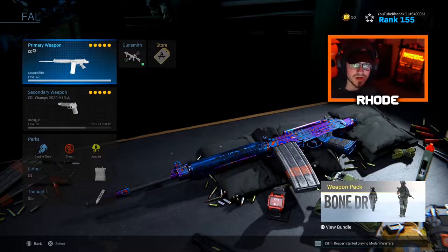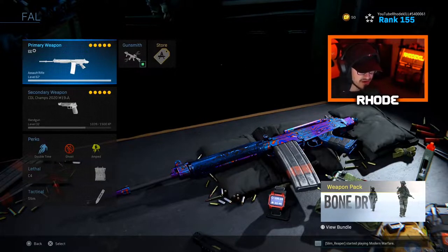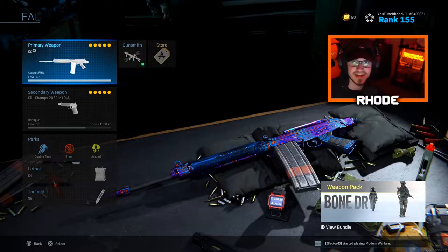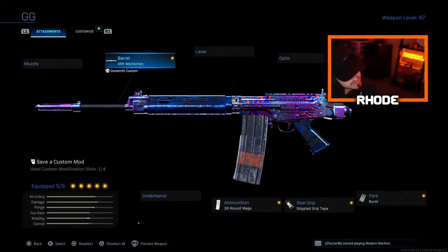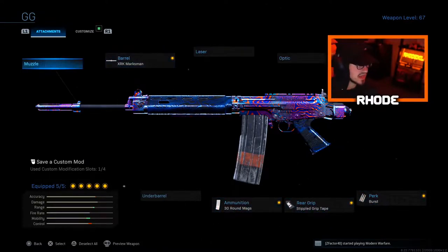Obviously you guys know by now it's a one-shot kill to the head, so this thing absolutely shreds. I'm not saying it's better than single fire — I think if you have a good trigger finger with single fire, that is better. But if you don't have a good trigger finger, I think the burst is a better option. The only downside to the burst is once you get the first burst, it feels like it takes ten seconds to shoot the next burst, especially up close range if you don't get the kill on the first burst. So let's jump right into these attachments: running the XRK Marksman barrel, no stock for the stock attachment, burst for the trigger, stipple grip tape, and 30-round mag. We got the Cronen LP945 mini reflex on this as well.